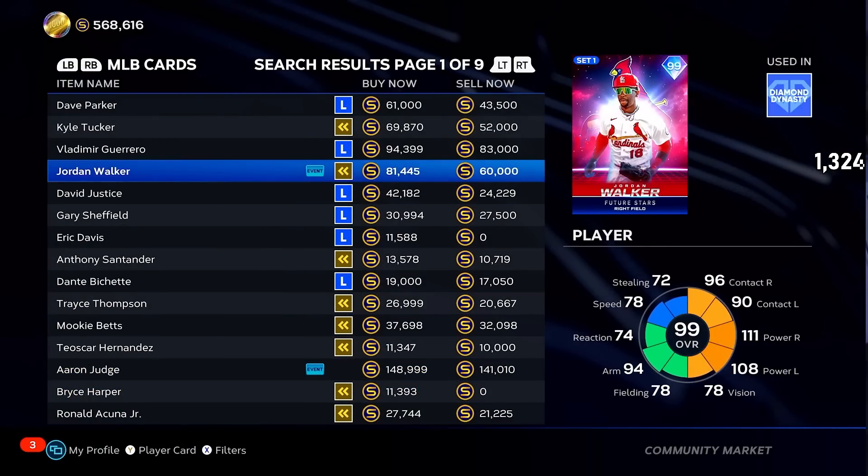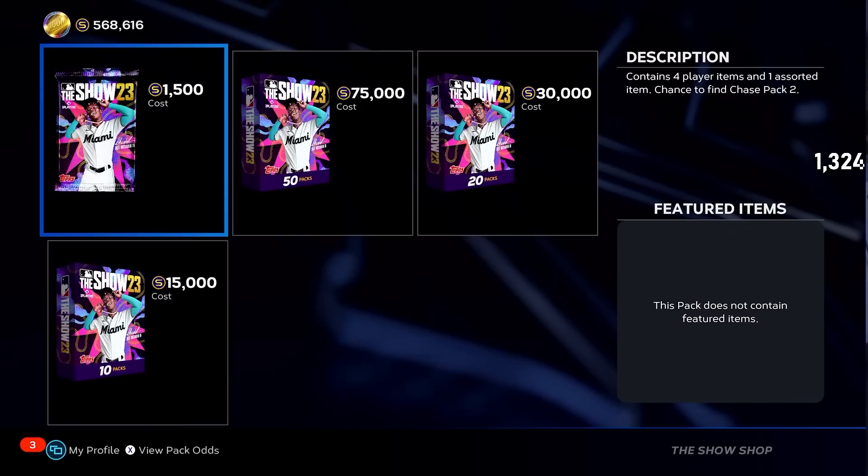There's no Bryce Harper yet — we're going to wait for the card to drop. Game's lagging, guys. I'm not surprised; they dropped a ton of content right now. The game is just going to be crazy. Diamond Duos are not here right now — it is Bryce Harper.